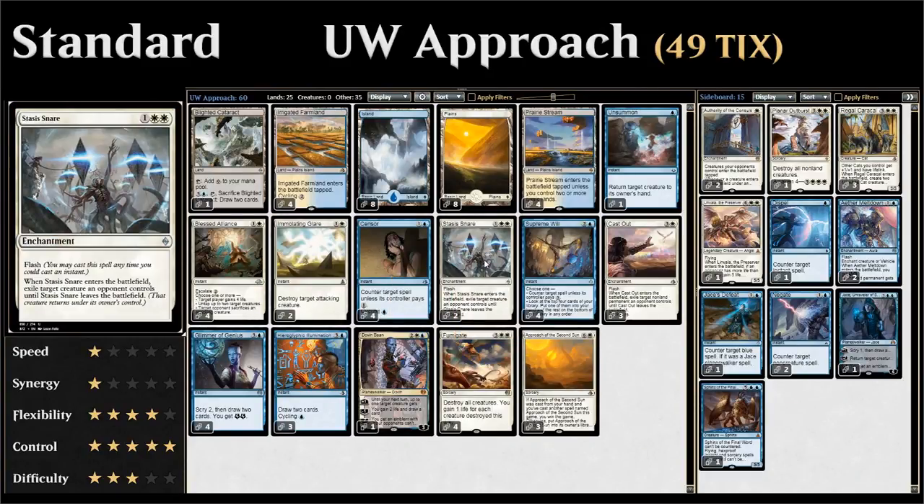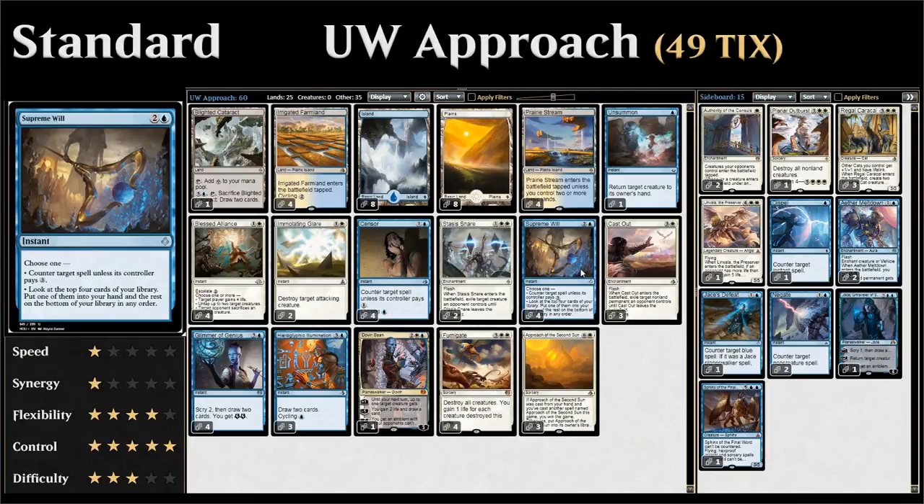We have two copies of Stasis Snare, which has Flash so we can play it at instant speed to exile a creature — great against recursive threats. Four copies of Supreme Will are also very important: it can either counter a spell unless the opponent pays three, or let us look at the top four cards and put one into hand. Notably, after casting the first Approach, Supreme Will lets us dig through the top four cards to find the second copy much faster.